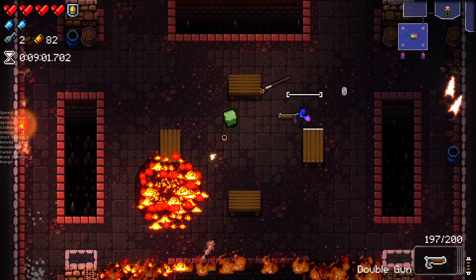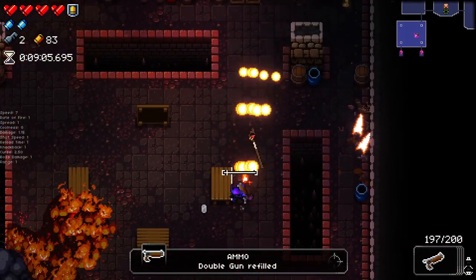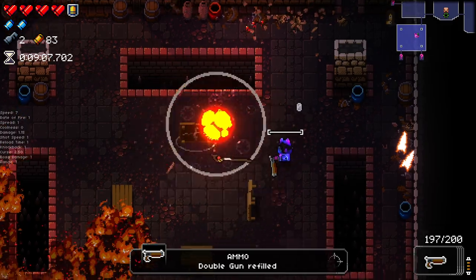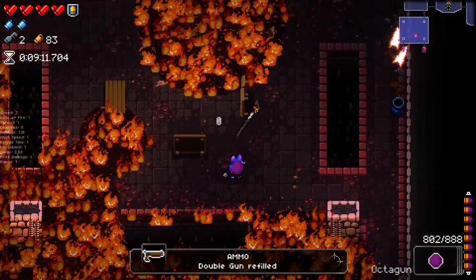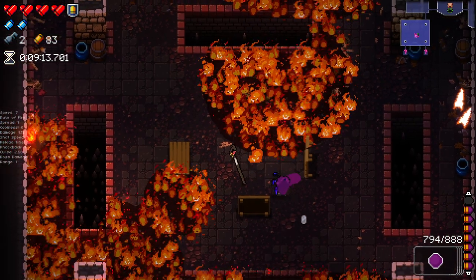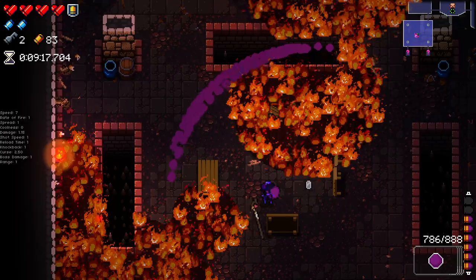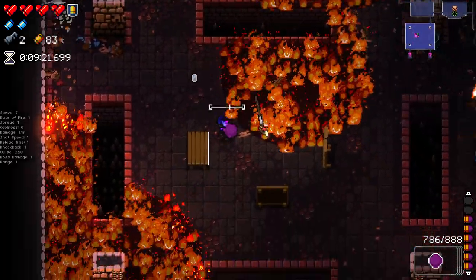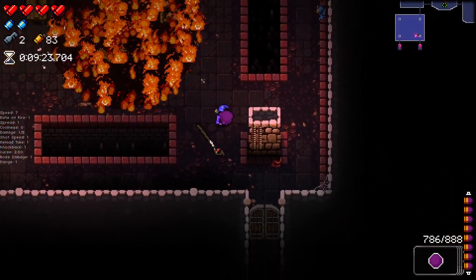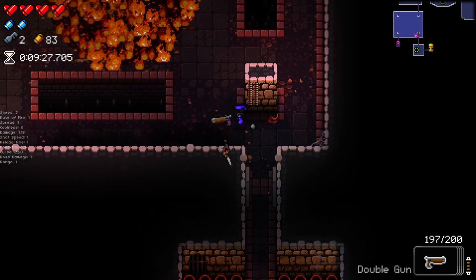Double Gun is kind of the way to go right now - proving to be a very powerful weapon. I just realized with TableTech Sight I've got to fire the Octagon with TableTech Sight active - I've just got to, haven't I? Look at that - just an absolute wall of projectiles. Double gun is the way to go right now.